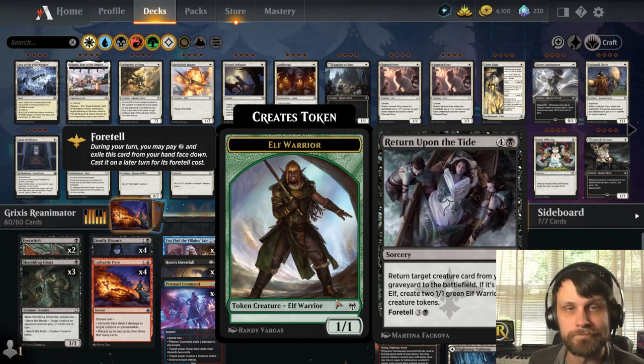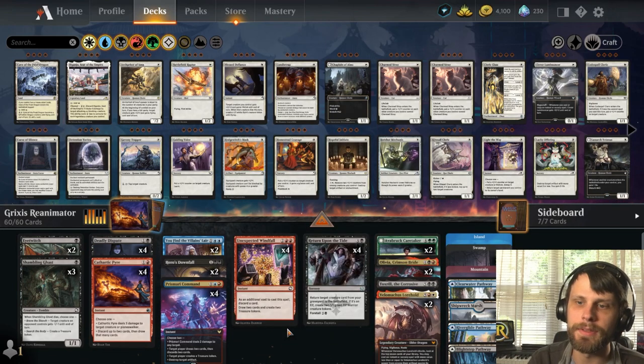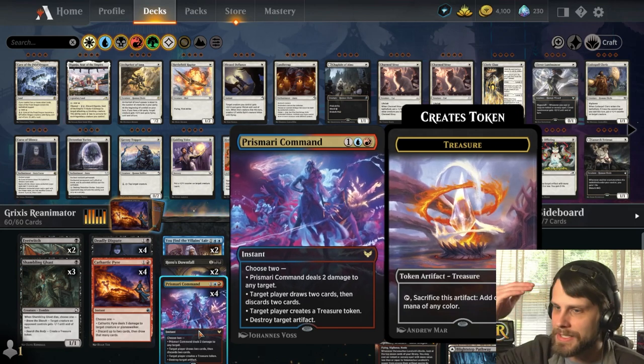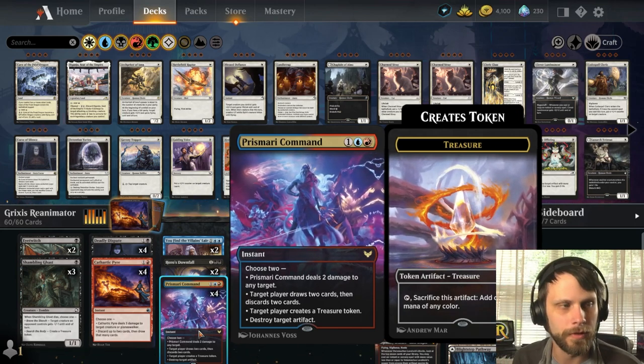You might be asking, why Grixis? The big reason for me is actually Prismari Command. Prismari Command seems like a good, flexible enabler for the reanimator deck.